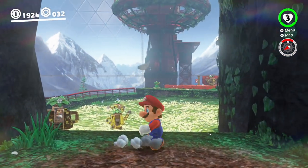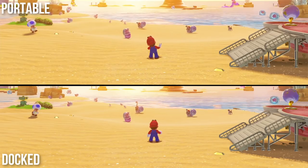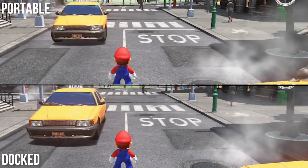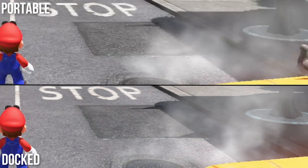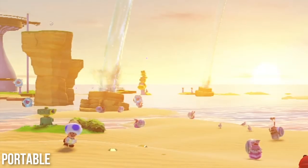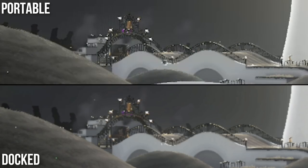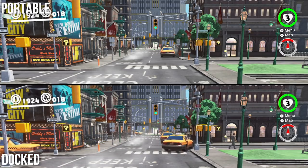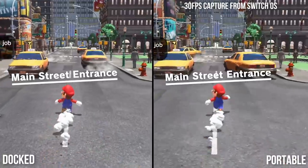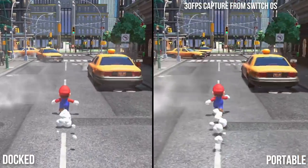Beyond resolution, there are a few other minor differences between portable and docked mode worth checking out. Shadow resolution is pared back even further from docked mode, with softer, less defined shadows across the world and characters in portable mode. It doesn't stick out too much on a smaller screen, but you can definitely see it if you look closely, especially with objects close to the camera. Bloom lighting also presents itself differently — the effect is stronger in portable mode in some scenes, and the color blending is slightly grainier. There are also slight level-of-detail tweaks: scenery detail often pops in closer to the player than in docked mode — but these tweaks are minor and difficult to see on the Switch's 6-inch display, demonstrating the work necessary to hit 60 fps on a portable console.